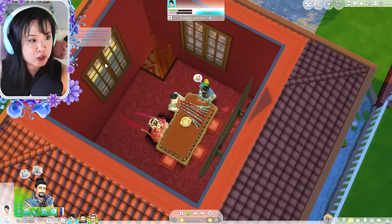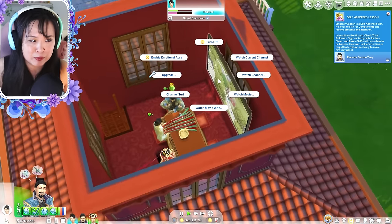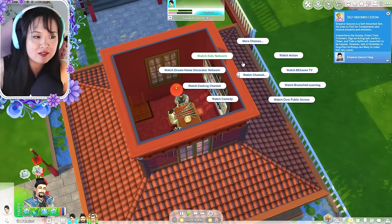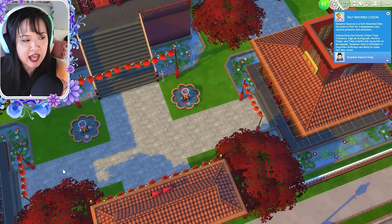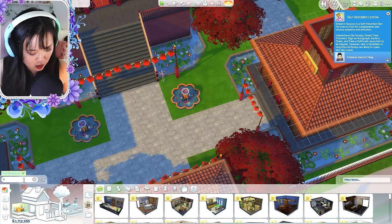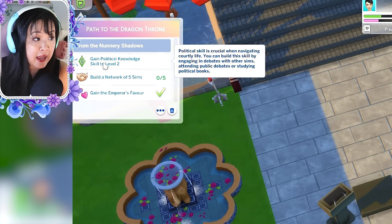The next goal is to gain political knowledge. This can be gained by increasing the research and debate skill. Since it's a historical setting, you may not want to use a TV, but if you do have one, you would watch the Politisim channel to gain political knowledge. You can also debate against another sim to increase the skill, or use the debate podium. The mod description says: 'Political skill is crucial when navigating courtly life. You can build this skill by engaging in debates with other sims, attending public debates, or studying political books.'